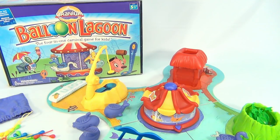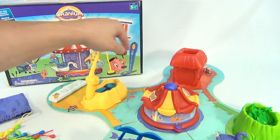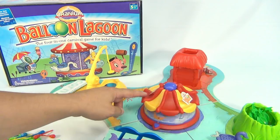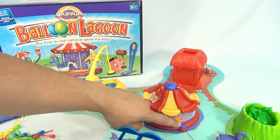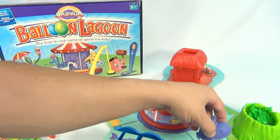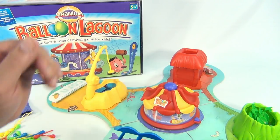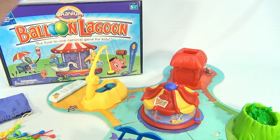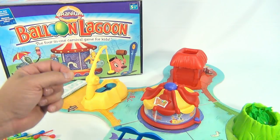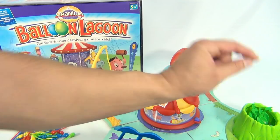You will need three double-A batteries. The game itself is quite interesting because you're taking your purple floaty — it's a floaty game piece — and moving around the four different game areas by spinning this merry-go-round. The merry-go-round has a pointer on it, and when it lands in a section, that's where you take your floaty and play that game in that area.